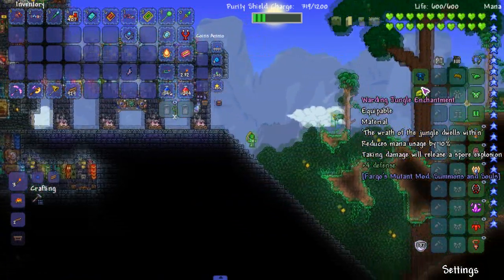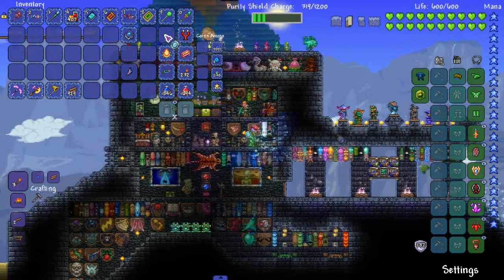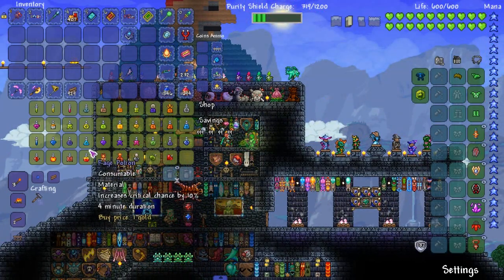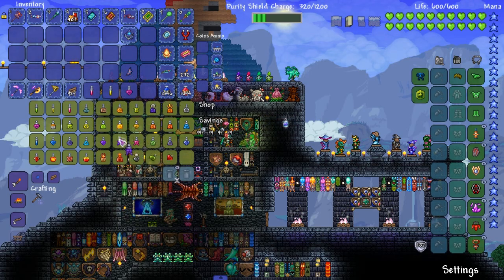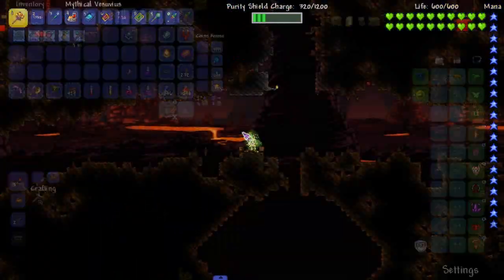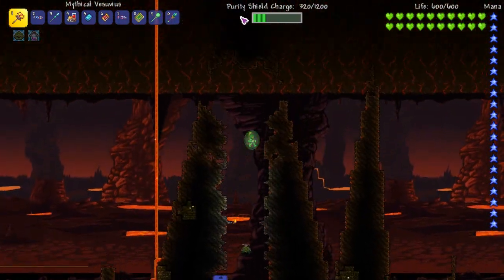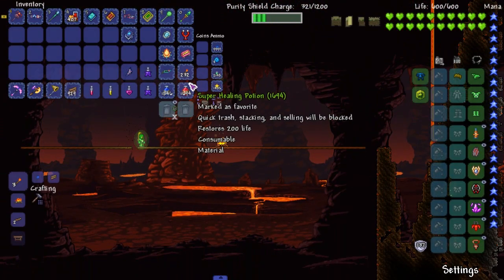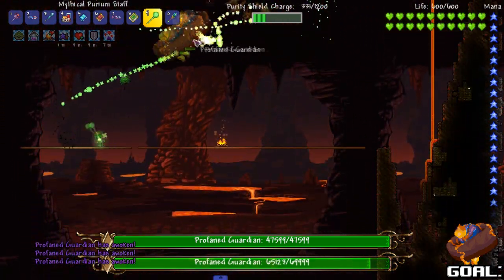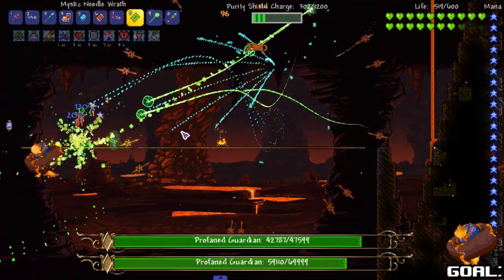So I added in the eighth accessory slot and I put the warding jungle thing back on. Let's go to hell, right? I have no idea why I did that. Let's get this — I think we have more than enough stuff. I remember to buy them, we'll just do that. I don't know — literally just go walk to the dude and buy them and boom, we'll be done just like that. Alright, buff. Profane guardians — they're not in the mini-map. Let's see what damage this does — a thousand per hit, let's get the boys popping off.